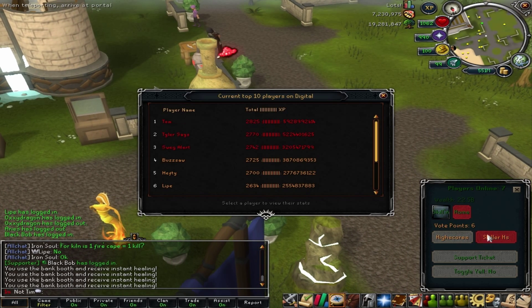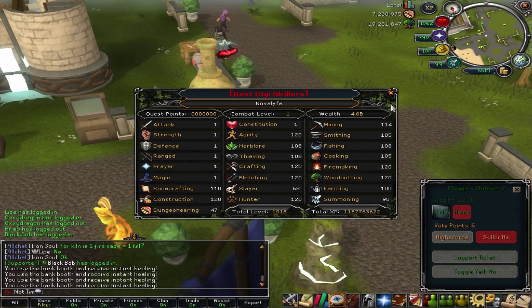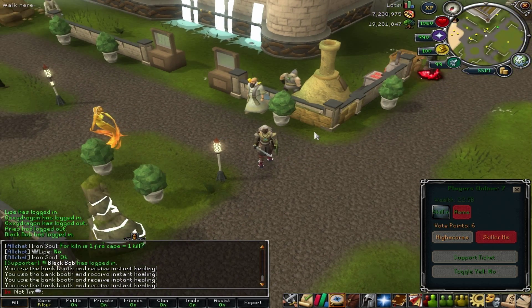You can see the high scores and skiller high scores are working. You can click on people's names and see how much they're worth, what their total level is, XP, and stuff like that.